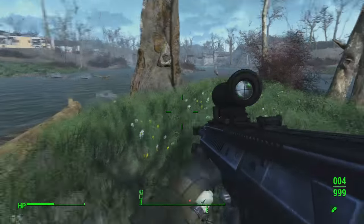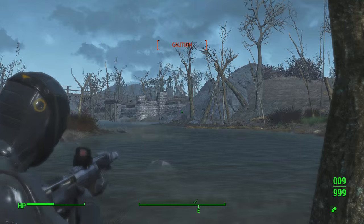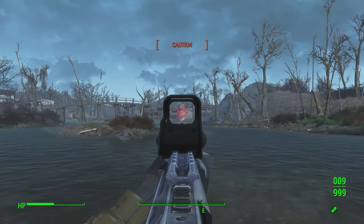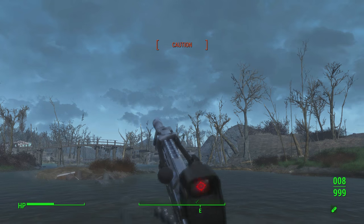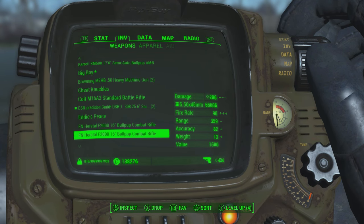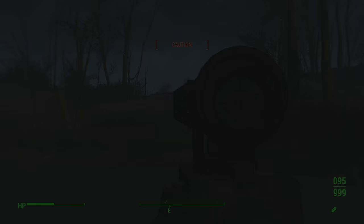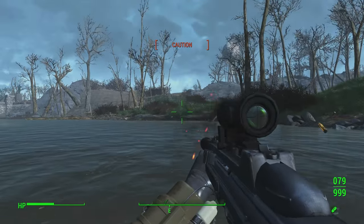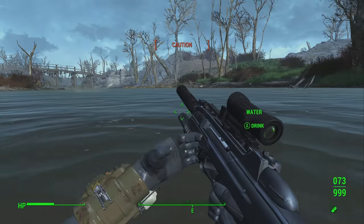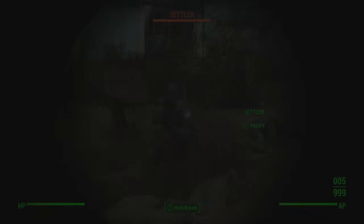You can also find NPCs in the wasteland carrying these weapons who will try to kill you with them, so taking them down is another way to get them. Just be very prepared when you come across one of these NPCs, because the majority of these weapons are extremely powerful — a lot more powerful than most of the base weapons in vanilla Fallout 4. But this mod is awesome and definitely one to download.